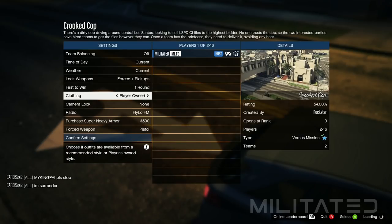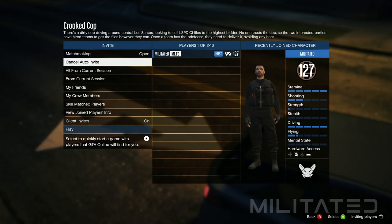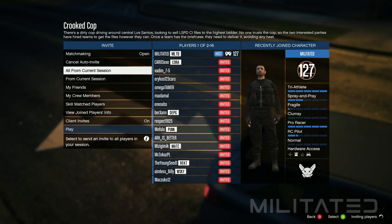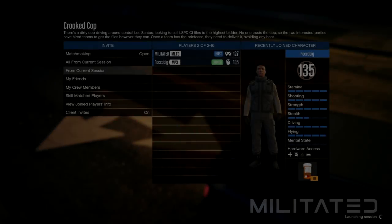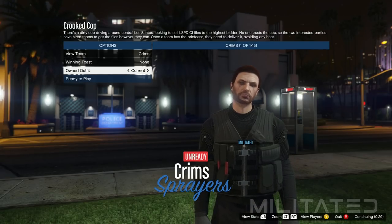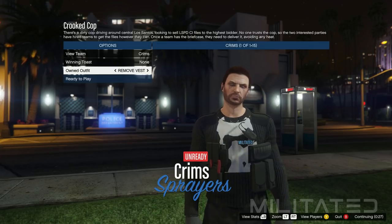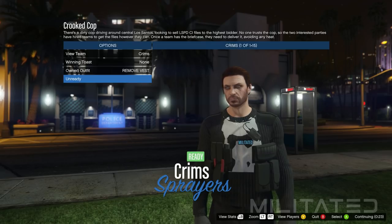You need to invite at least one other person. You can use auto invite to get a random person, invite a friend, or join the Militated Discord server — the invite link is in the description. Once someone joins and you press play to launch the mission, you'll be brought to the outfit selection screen. Go down to owned outfit and press left once to equip the 'remove vest' outfit saved in slot 20. This removes the vest but keeps the pouches and changes the top to a sweater.